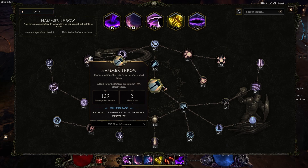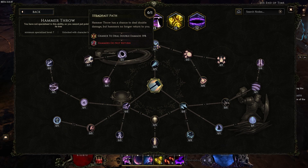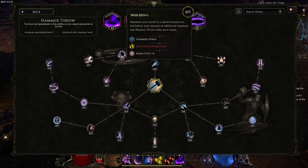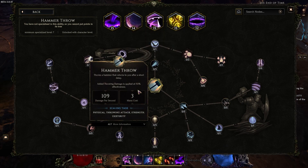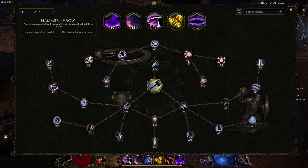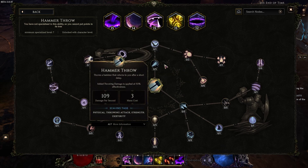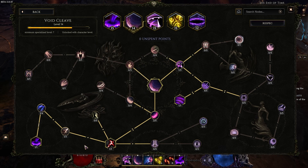For leveling, I started with hammer throw and made sure to grab one point in Winged Hammers, one point into the fast path, one point into Iron Spiral, then two points into Catapult. I also grabbed at least one point in Battle Rouse — if you're not in hardcore you don't need this node, but in hardcore you do. If you're not in hardcore, just grab points into Ballista to reduce the mana cost, and you can clear all of endgame very easily.